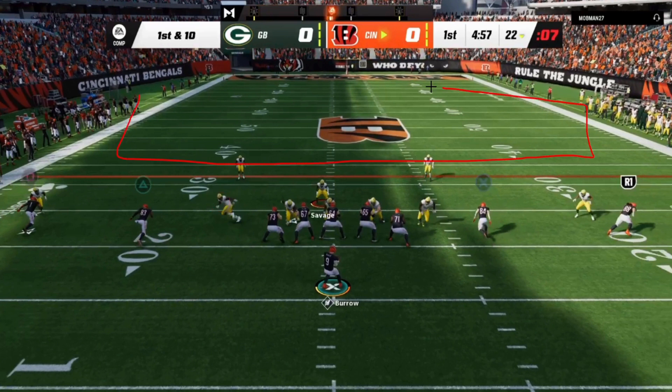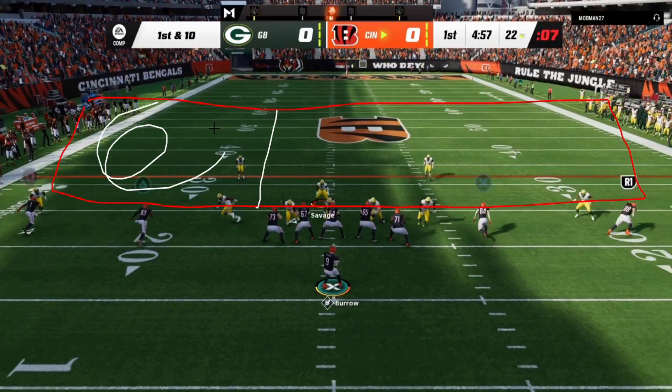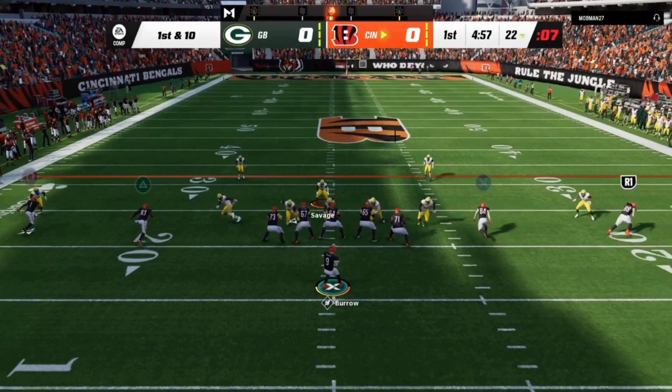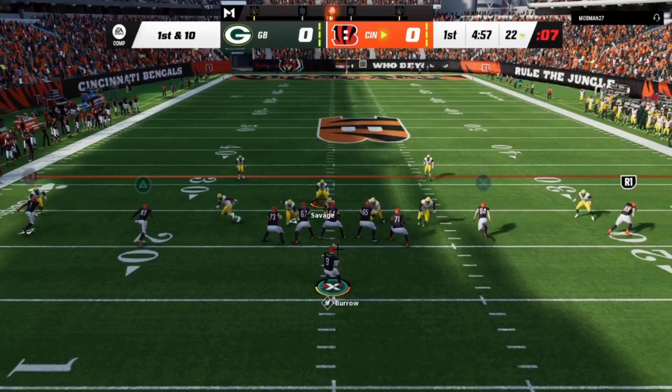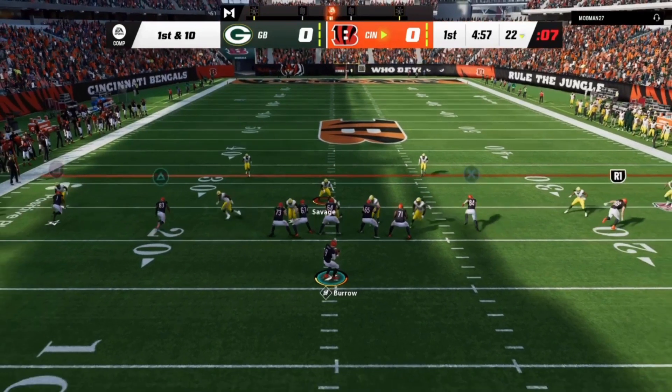This is the biggest thing about pass protection. When you understand pass protection and you see something like this, your eyes can be 100% downfield. Let's say this is my vision cone — I look over here first, wherever I want to look. How many times have you snapped the ball and you don't know if they're coming? Your field of vision is limited and you're looking downfield but worried about the pocket too. Understanding pass protection means at the snap of the ball, you're not hot, so your eyes are 100% downfield — and that's where you make better throws.